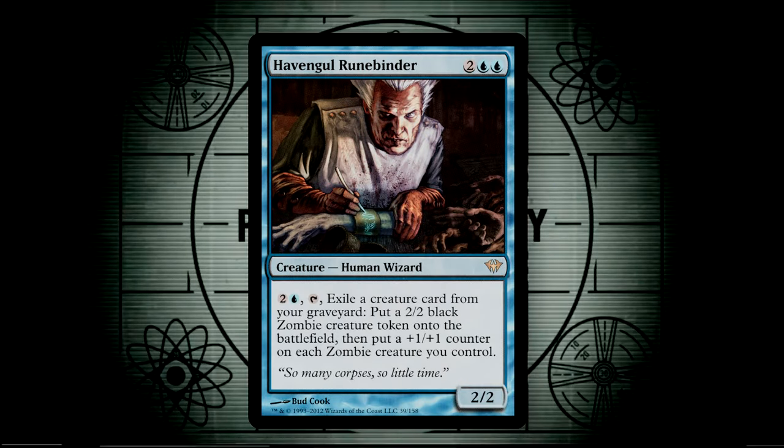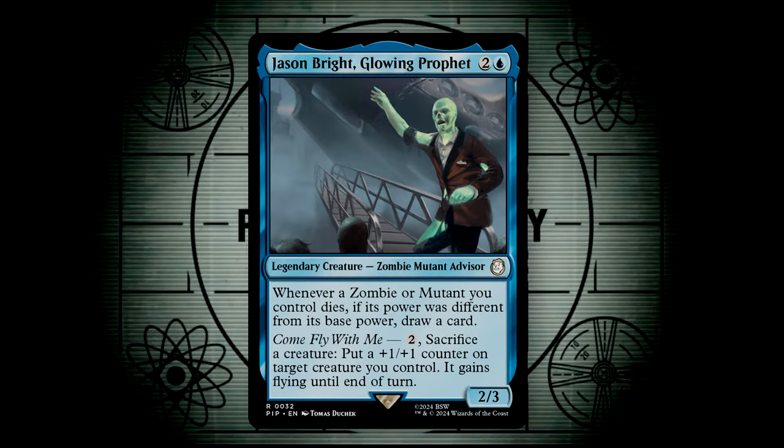Haven Ghoul Runebinder does a sort of similar thing, letting us use creatures in our graveyards to generate 2/2 zombies, and then we put a +1/+1 counter onto each zombie we control. Jason Bright is a potent card draw engine, letting us draw a card whenever a zombie or mutant we control dies, as long as its power was different from its base power. All of the buffs that this deck can do will cause us to draw more cards, and then we can pay two and sacrifice a creature with the Come Fly With Me ability to put a +1/+1 counter onto a target creature we control, and it gains flying until end of turn. Literally the bulk of this deck is either zombies or mutants, and so we can draw off of nearly anything in our deck.